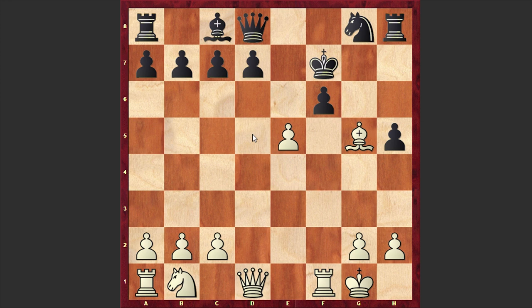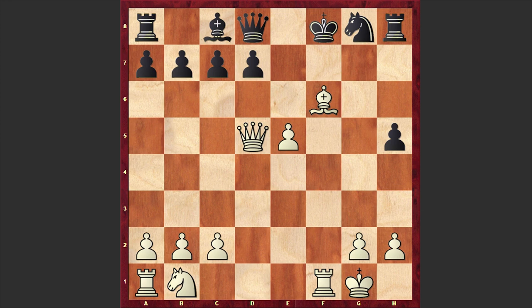This time we have Qd5 check. Kf8, Bxf6. White is simply dominating the position and victory is just a matter of moves.